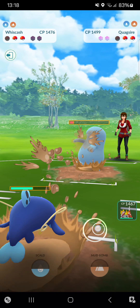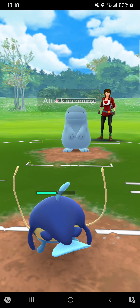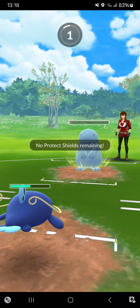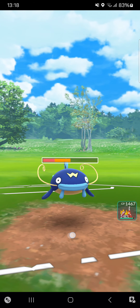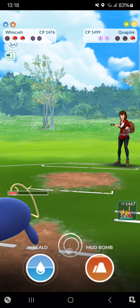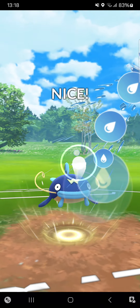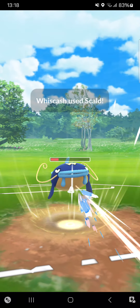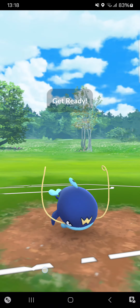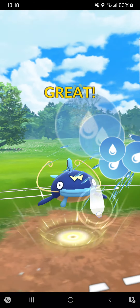She goes for another Mud Bomb — no problem. I'll go for Mud Shot farm down. She has Mud Bomb and Stone Edge. Mud Bomb won't KO me and I can KO her Quagsire. Going here for Scald — maybe I'll get that attack drop. Not getting that attack drop and giving her a free Volt Switch, but that doesn't really matter.